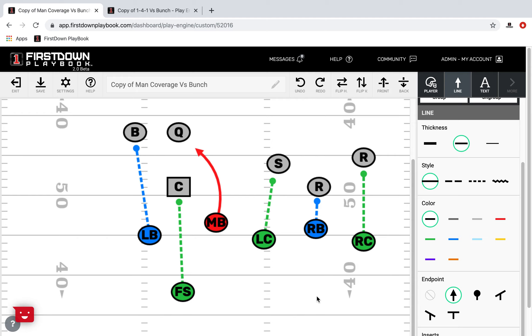You've heard us talk here before on First Down Playbook about how it's really difficult in flag football to play zone coverage, particularly with the fewer number of alignments, meaning 4v4, 5v5. When you get to 6v6, 7v7, some 8v8, it becomes easier, but you still have to be pretty careful with it.